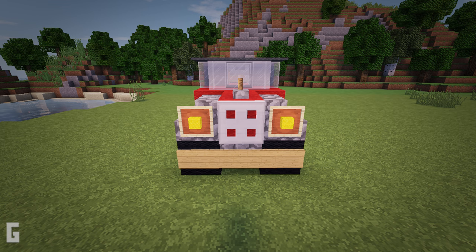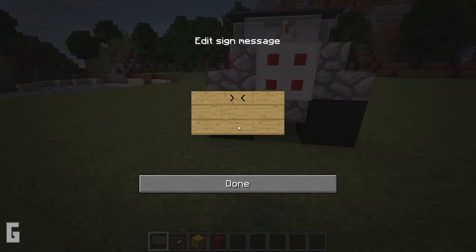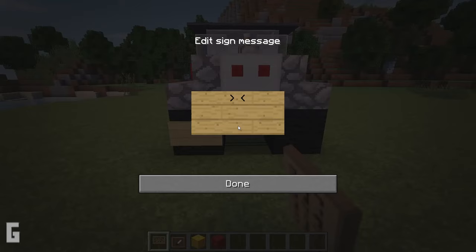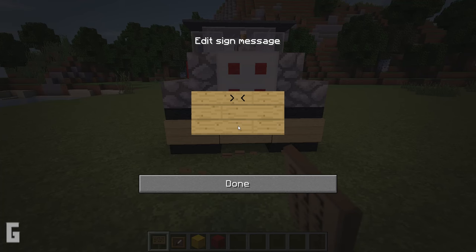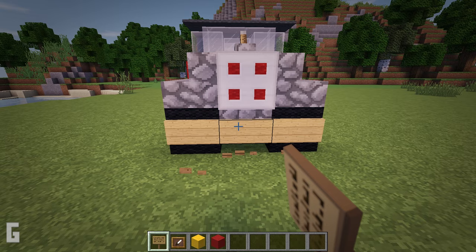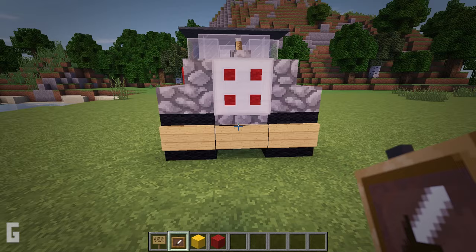Step 6: Lastly, let's install the headlights and taillights as well as the front and rear bumpers. We will need 6 signs, 4 item frames, 2 yellow wool blocks, and 2 red wool blocks. First, install the front bumper by placing signs along the bottom row of the front of the car. As a side note, you can remove the sign and write a custom license plate number on the front if you wish, however I'm going to leave mine plain.